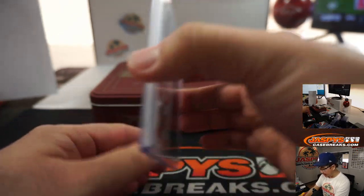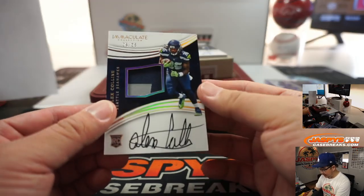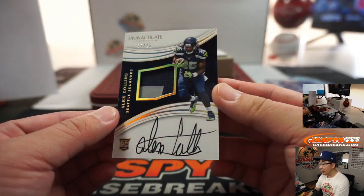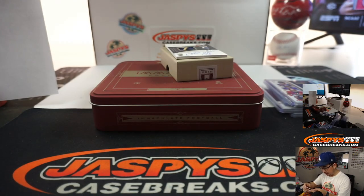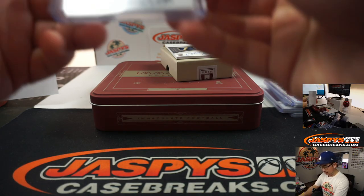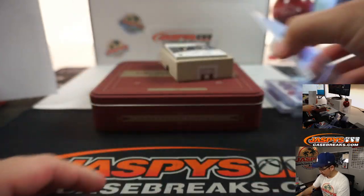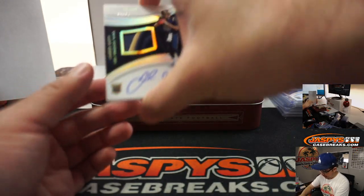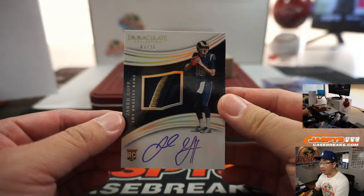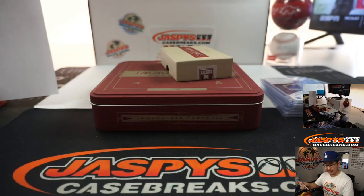Here come the autographs. 25 out of 25 — two-color jersey and autograph, Alex Collins. Number 5, that'll be for Richard. And out of 25 — two-color patch and autograph, RPA, Jared Goff. 3 out of 25. Kind of a down season for him last year. Leonard Yance with number 3.